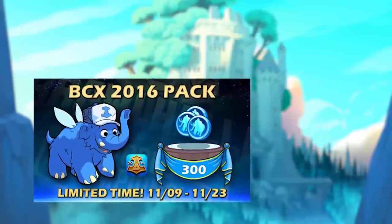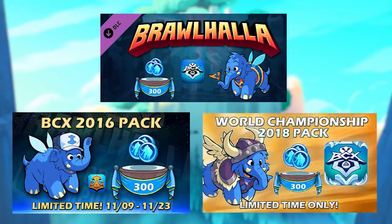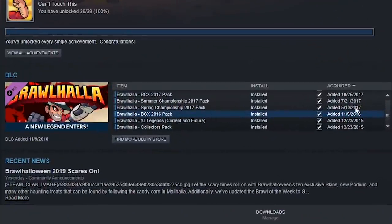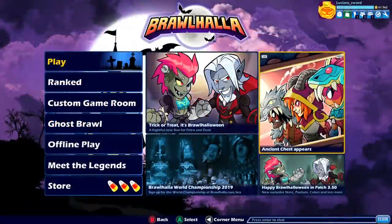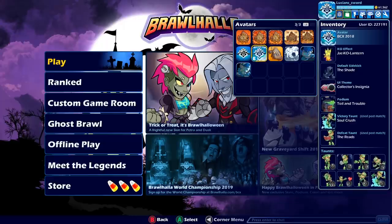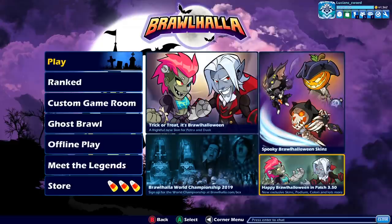At number 4 we have the BCX Avatars and the Mammoth Fan Helpers. The BCX 2016, 2017, and 2018 Avatars and the Mammoth Fan, Mammoth Super Fan, and Mammoth Mega Fan Helpers are items that were available for purchase through Steam but are no longer available since the addition of crossplay to the game. These packs typically included a BCX Avatar, a Mammoth Helper, and 300 Mammoth Coins. The proceeds from the sales went to supporting the Brawlhalla esports scene. Because you can't get these anymore they're definitely rare to see, especially the original 2016 pack items.